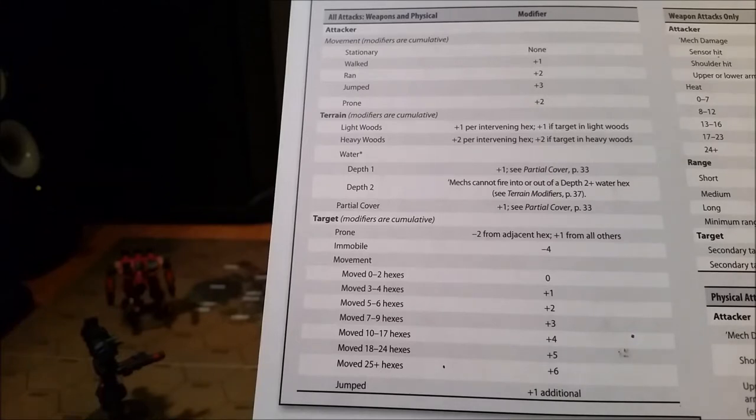When you're using these modifiers, we'll start off by envisioning we are the attacker firing on a target. As the attacker, we have a couple different options we can use: we can stay stationary, we can walk, run, jump, or go prone.